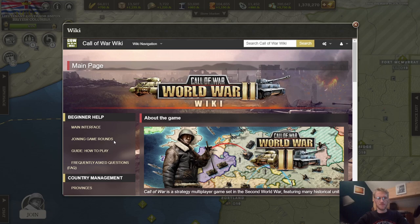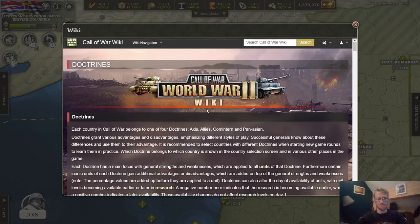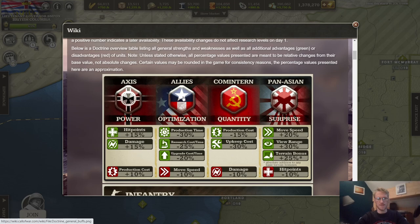Starting with the wiki, under the tab Warfare you have the doctrines explanation. Here you can find all information about the four doctrines.